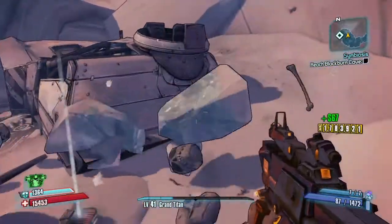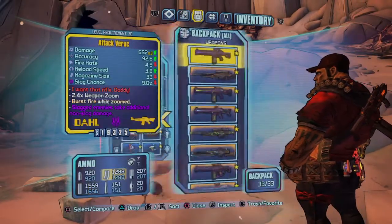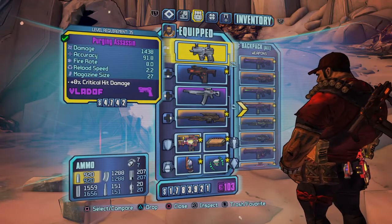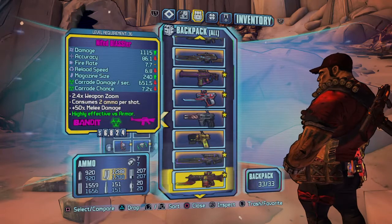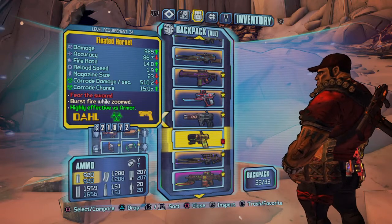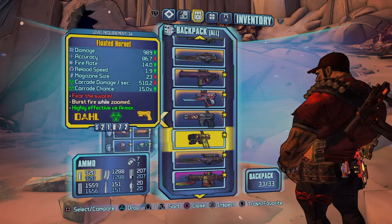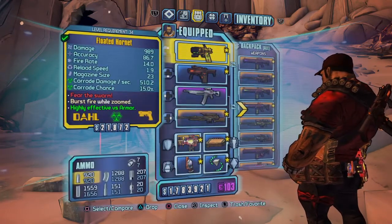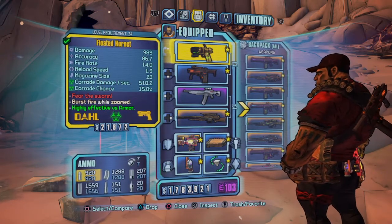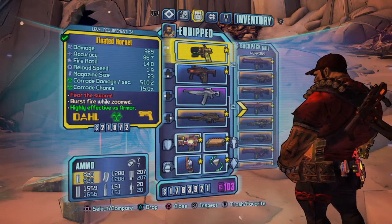Let's see what the gun does. Wow, it took forever to get this gun. This is a Vladof, a third level 35 — we picked up this one. This is the Hornet, a level 34. Press L3 twice. So, we are now considering this as our favorite. It has 86 accuracy, fire rate of 14 times, reload, magazine 23, corrode chance. Fear to burst fire while we do this.